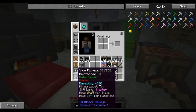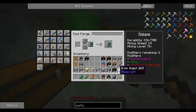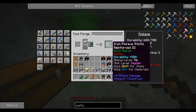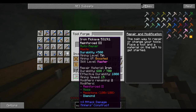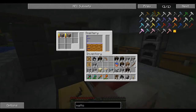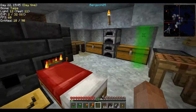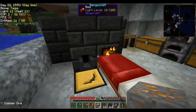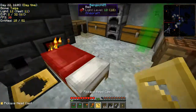So we got bronze on the bottom — let's make ourselves a pick. Perfect. We have iron so we might as well repair it. There's 12 durability left. You know what, I'm just going to throw in a full eight copper. Perfect.